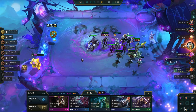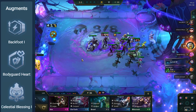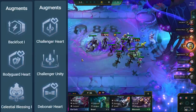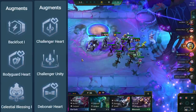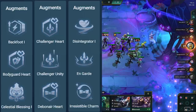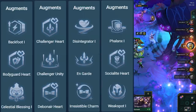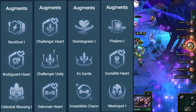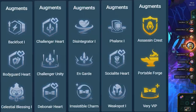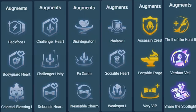The best augments for this comp are any Backfoot, Bodyguard Heart/Emblem/Soul, any Celestial Blessing, Challenger Heart/Emblem/Soul, Challenger Unity, Debonair Heart/Emblem/Soul, any Disintegrator, On Guard, Irresistible Charm to take 20% less damage, any Phalanx, Socialite Heart/Emblem/Soul if the spotlight is in the back 2 rows, any Weak Spot to ignore even more armor, Assassin Emblem or Crown only so we can put it on Draven, Portable Forge, Very VIP, any Thrill of the Hunt, Verdant Veil, and Share the Spotlight if it's in a good hex that game.